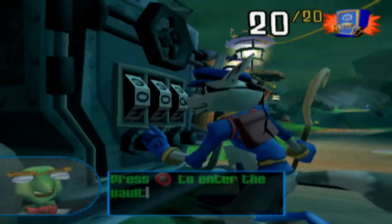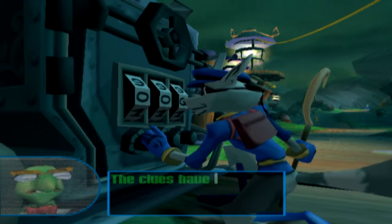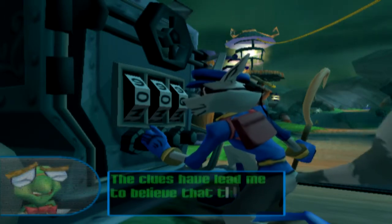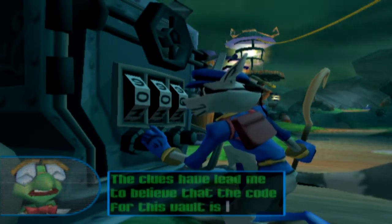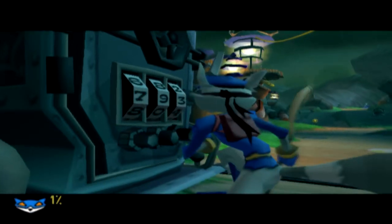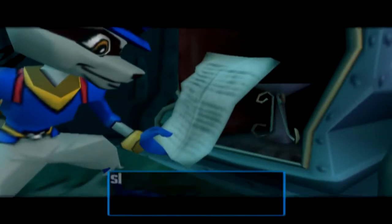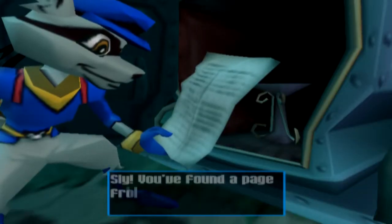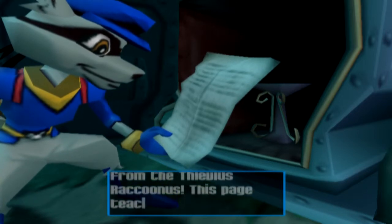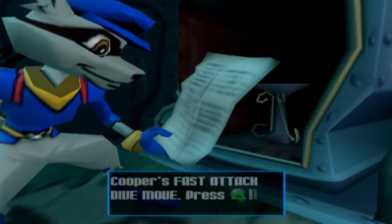'Press circle to enter the vault code.' Already did, Bentley. 'The clues have led me to believe the code for this vault is 792.' And now we get our first page. The first thing we got from the vault earlier was the case files, so yeah — first page, not second page. Not a mistake.